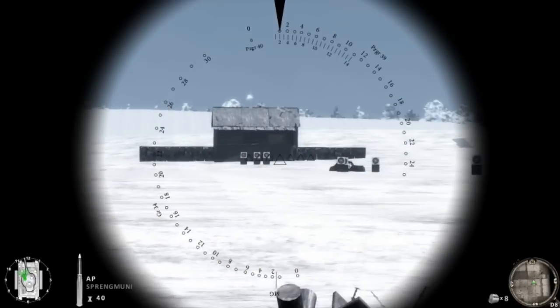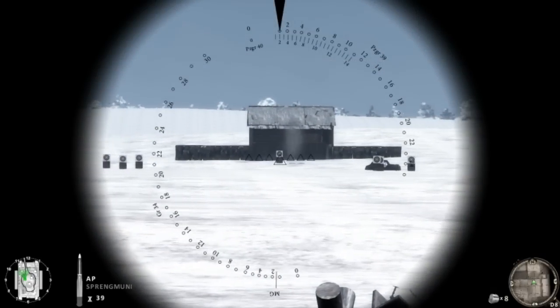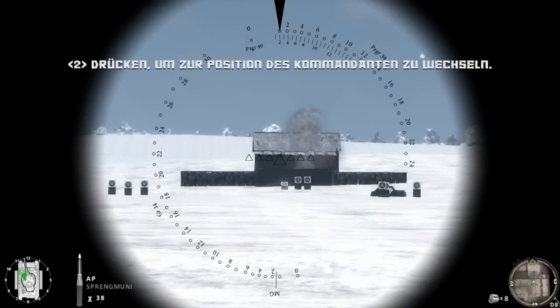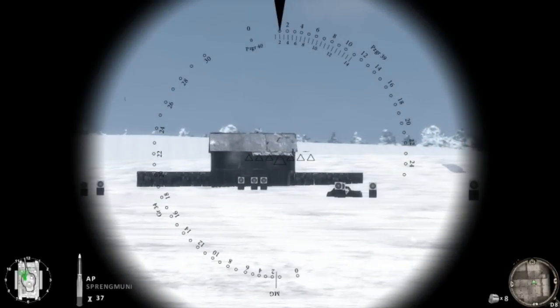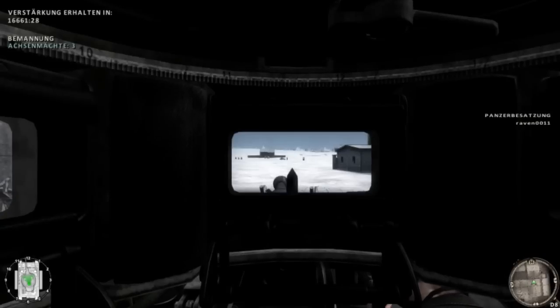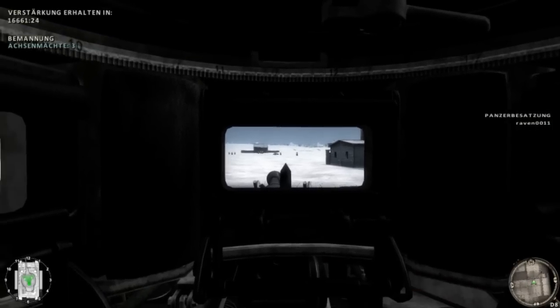Übernehmen Sie jetzt die Kommandantenposition. Befehlen Sie jetzt Ihrem Fahrer, den Panzer für eine Schießübung dort auf den Hügel zu bringen.